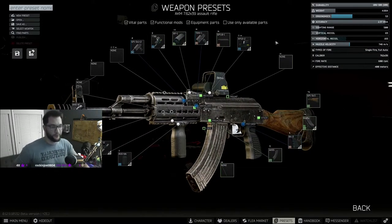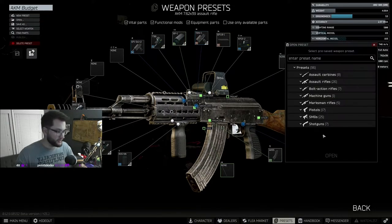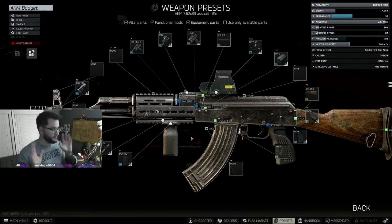You can also grab the RP-1 charging handle for plus 1 ergo. Once the gun is built to your liking, click Save As at the top, give it a name like 'AKM Budget,' and hit save. Next time you have a stock AKM, just open that preset and it'll load the entire build automatically — you don't have to rebuild it every time.